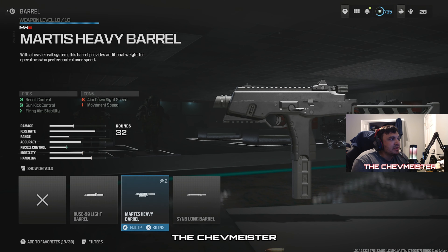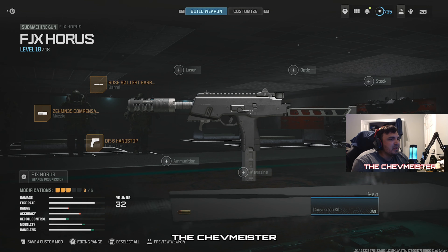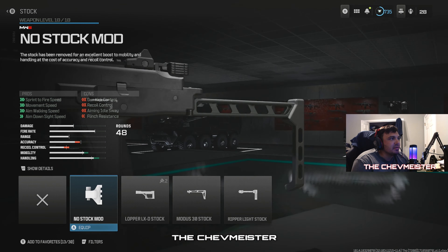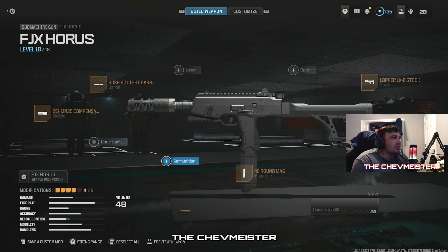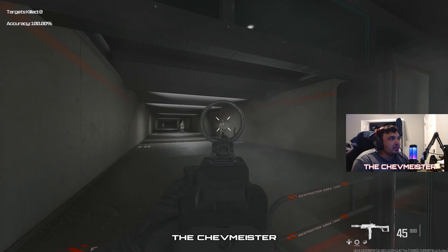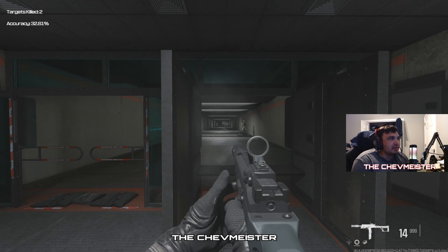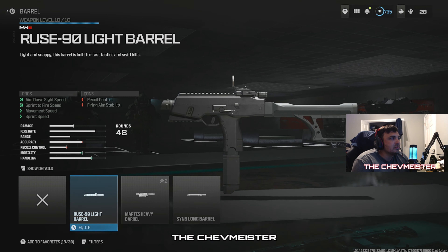Next up is the FJX Horus. The way I've been building it is going for the light barrel — it's the HEM 35 — the DR6 hand stop, the 48 round mag because I don't have the 60 yet, and then the Lopper LXD stock. Actually, I drop the hand stop and run the NIDAR optic. I don't like this gun as much — I think it does have a faster time to kill than the Superi. Maybe leave a comment and let me know if you think this gun is actually good. It might be better for mouse and keyboard players.